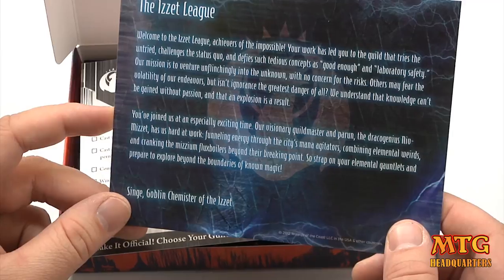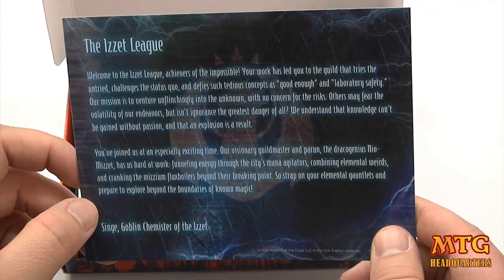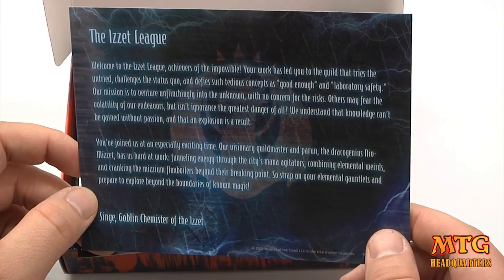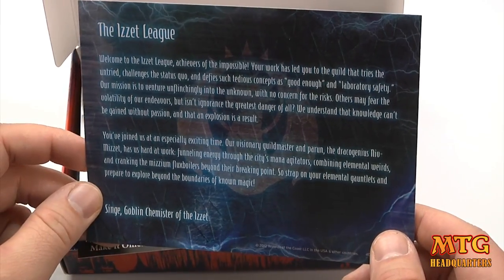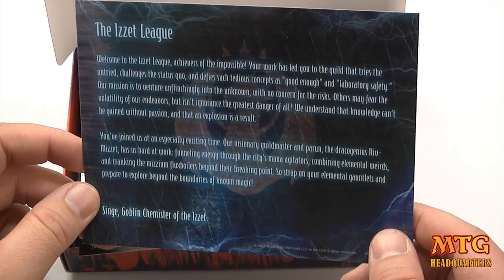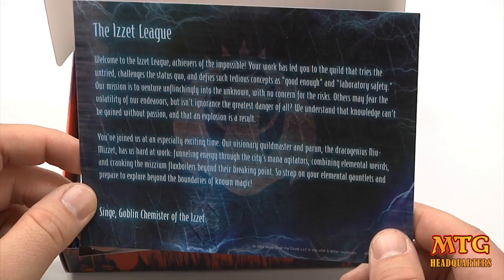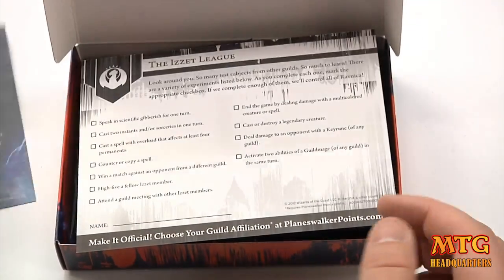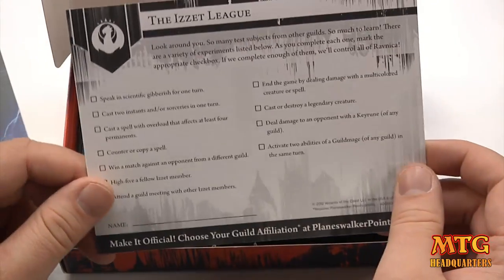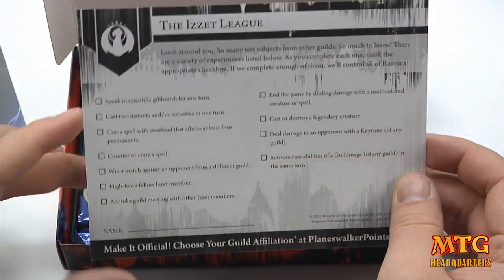We have a letter from our guild, coming from the Singe Goblin Chemister: 'Welcome to the Izzet League, achievers of the impossible. Your work has led you to the guild that tries the untried, challenges the status quo, and defies such tedious concepts as good enough and laboratory safety.' Funny stuff — I'm liking what I see so far from these guys.